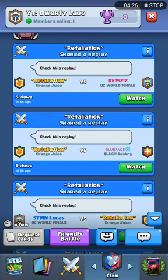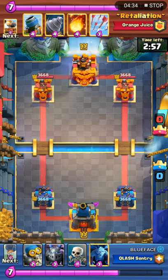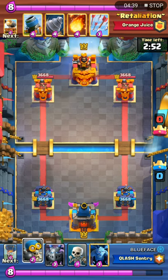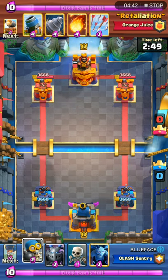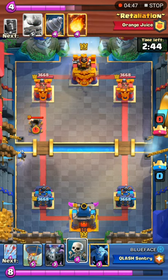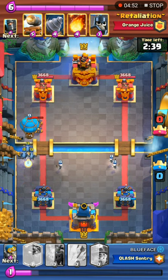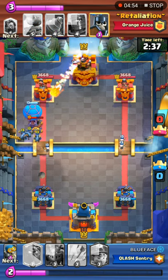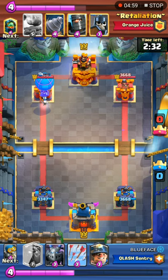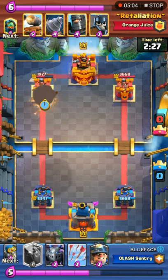On to the second game against Blue Face. Blue Face is playing the lava loon cycle with bomber and skeletons as well as miner — the quicker cycle version of lava loon. Retaliation has plenty of responses: arrows, fireball, and Inferno D. Balloon and minions are going to be answered by a fireball — but it actually connects. Not a good start for Retaliation; he only got one mortar shot, and both players are sitting at even elixir.